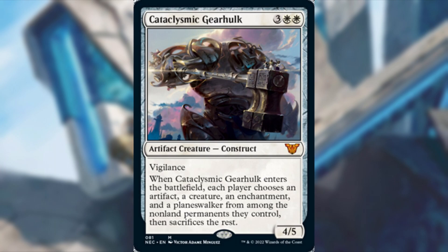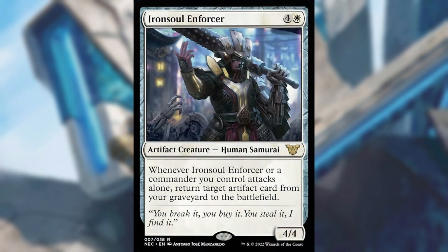Another one I'm getting rid of is Iron Soul Enforcer — 4 and a white for a 4/4 artifact creature human samurai. Whenever Iron Soul Enforcer or a commander you control attacks alone, return target artifact card from your graveyard to the battlefield. If I have enough creatures, I don't want to attack alone. It's also the 'attacks alone' mechanic — it's this or one other card, not the whole deck built around it. It's just not for me.